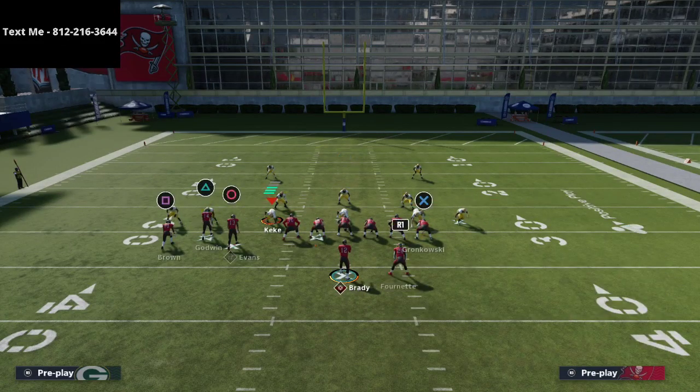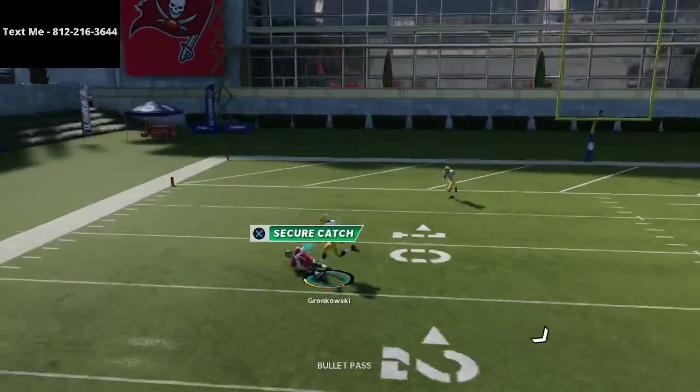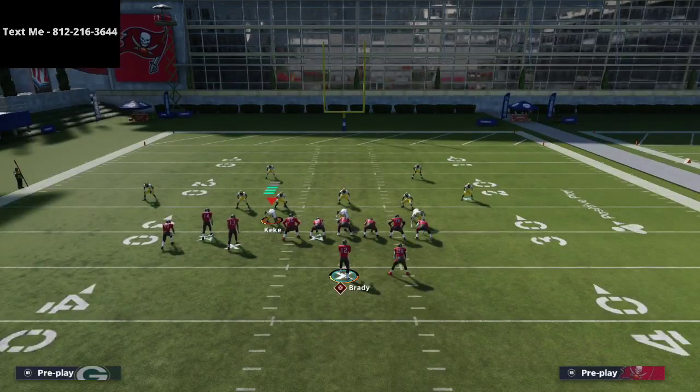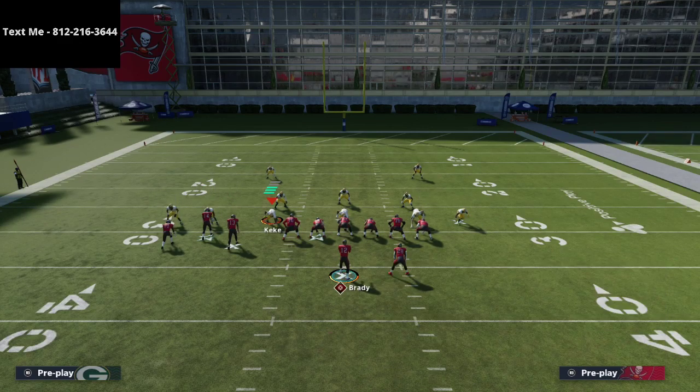The next route I wanted to talk about is the Titan post route. The Titan post route is one of the staples this year — it's one of the best routes in Madden 21 so far. It does a really, really good job of getting open. It doesn't really even need route running. You see there, Rob Gronkowski is able to absolutely just torch Will Redman in man-to-man coverage. So those are several really, really good routes that you can use against man-to-man coverage.